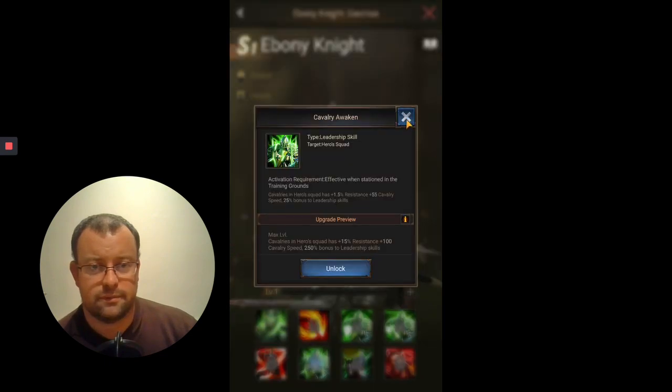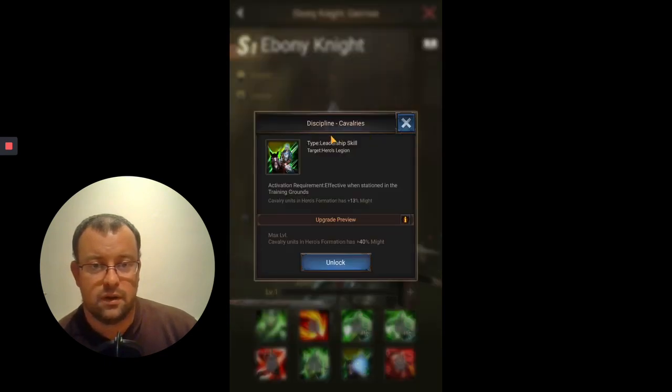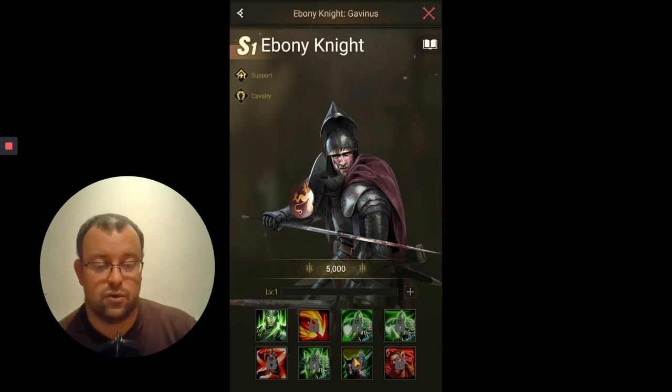Skill 7 is Discipline Cavalry - again a leadership skill, but this time for the hero's entire legion, so all three squads. For Ebony Knight it is a might buff skill, increasing the might in your hero's formation by between 13% and 40% when maxed. Nothing new or different there really.